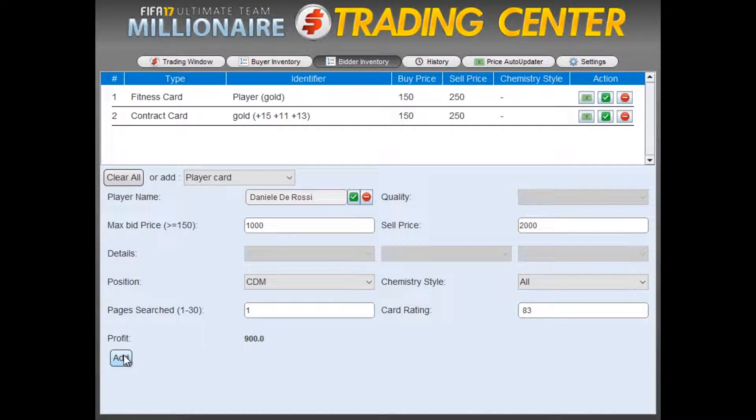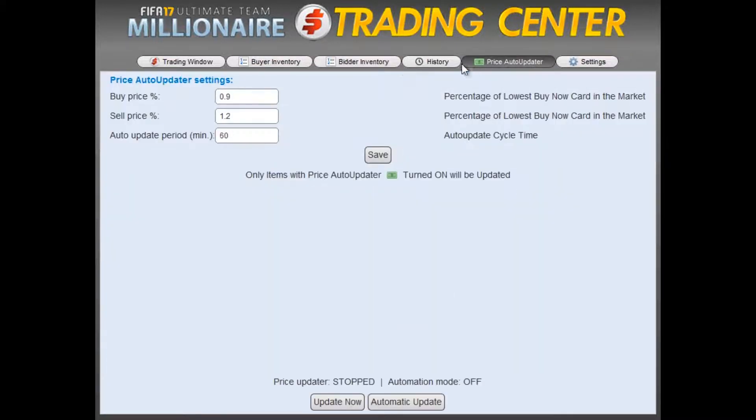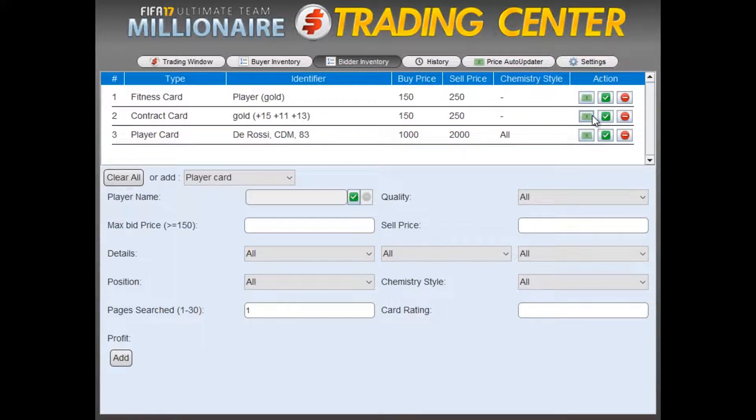Because we only want the auto bidder to bid on the last page of De Rossi's auctions. Otherwise, what happens is the program will bid on cards with too much time left. We unselect the Auto Update function from our consumables, since I already know those consumable prices are up to date, and we're using the minimum bid anyway.